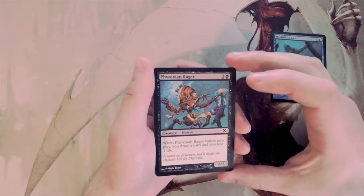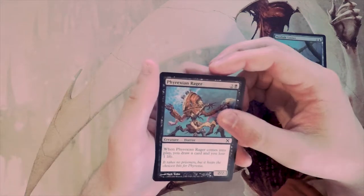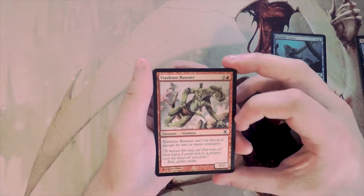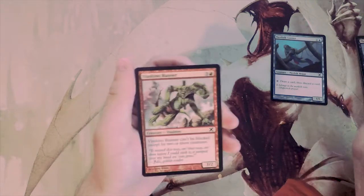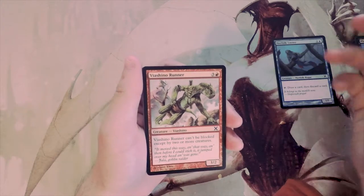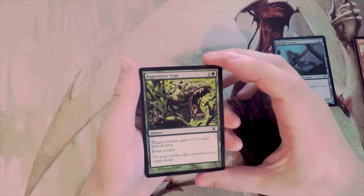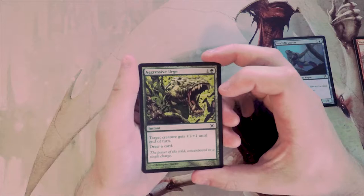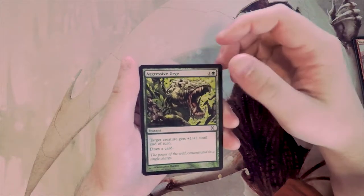Phyrexian Rager is a 2/2 for three — when it comes into play you draw a card and lose one life. I think I'd rather have the Looter because it's repeated value and you can do some interesting things with your graveyard. Viashino Runner is a 3/2 for four that can't be blocked except by two or more creatures — essentially menace. Aggressive Urge is a two-drop instant that gives plus one plus one and draws a card, but plus one plus one isn't that impactful for two mana.